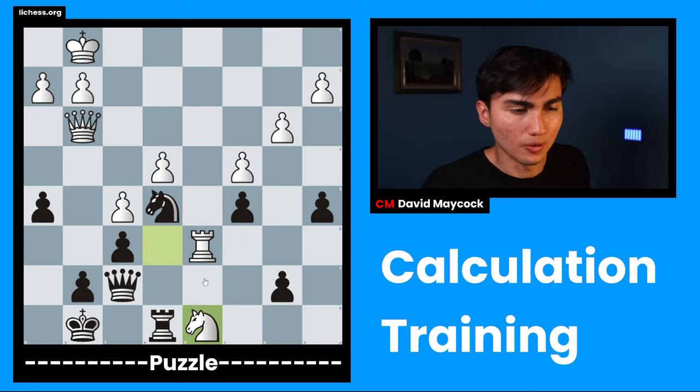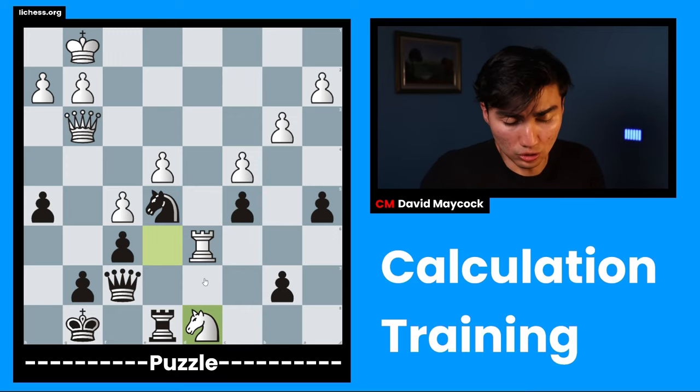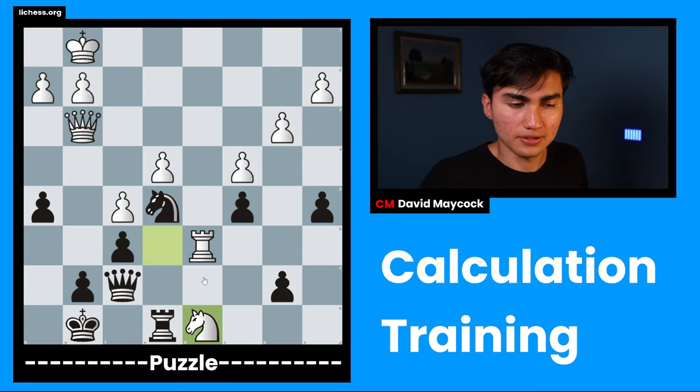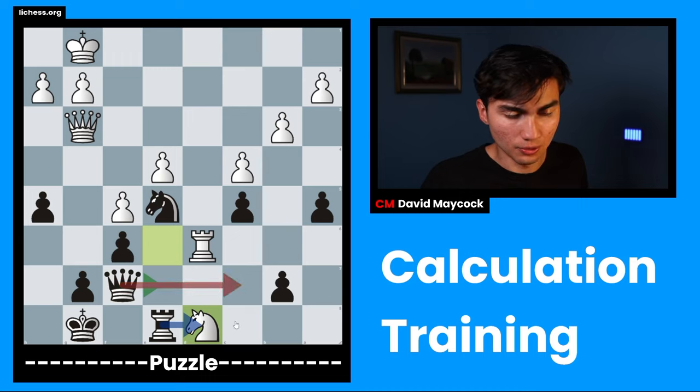Let's move on to candidate moves. Once you've evaluated, you're allowed to go for candidate moves — this is the very organized and best way of calculating. You make a list of three or four moves that attract your eye, and after that you eliminate little by little until you have pretty much one move. My candidate moves are: Qe7, Rxd8, and Qc7.